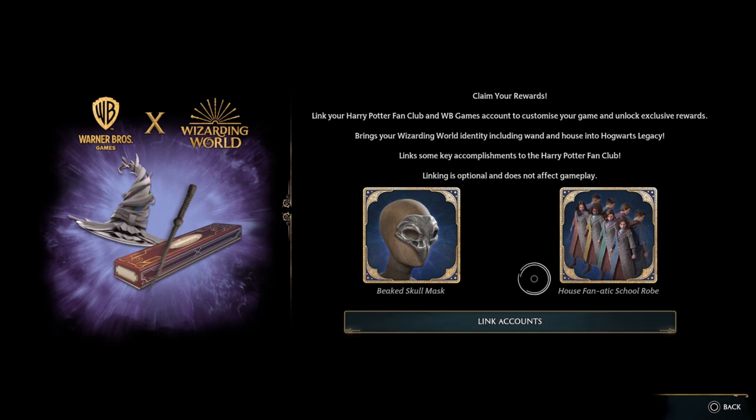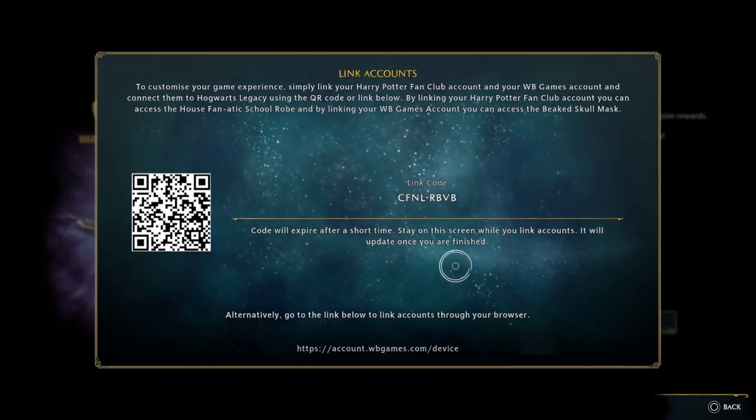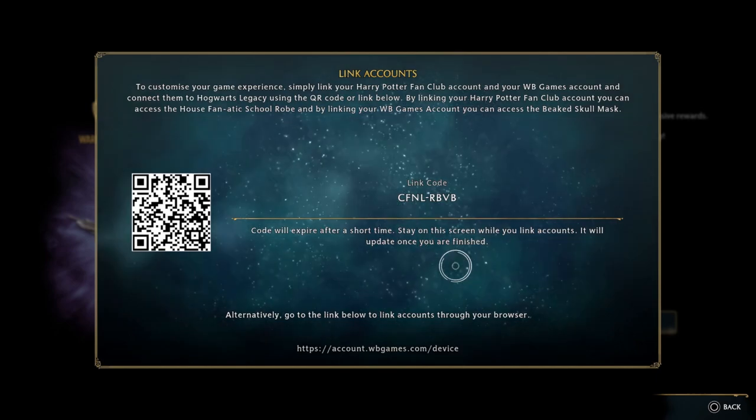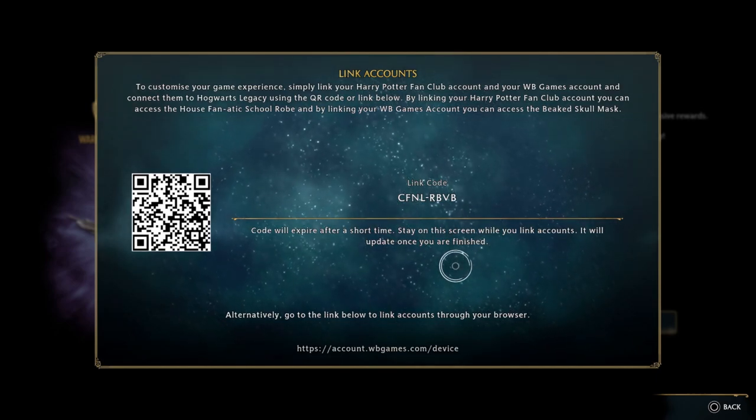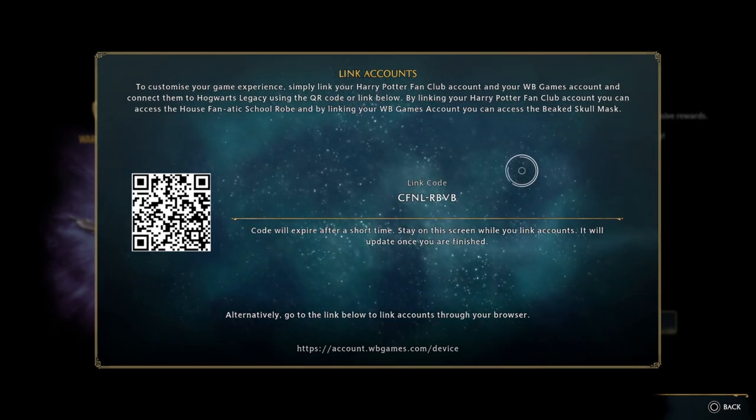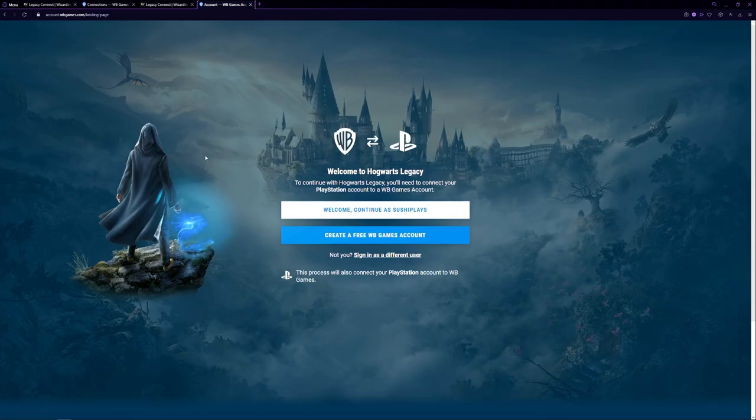From this page, it wants us to link our accounts. While we could do this with our phone, I'm going to open the website up in my browser instead. I'm going to get this link code right here and apply it to my account.